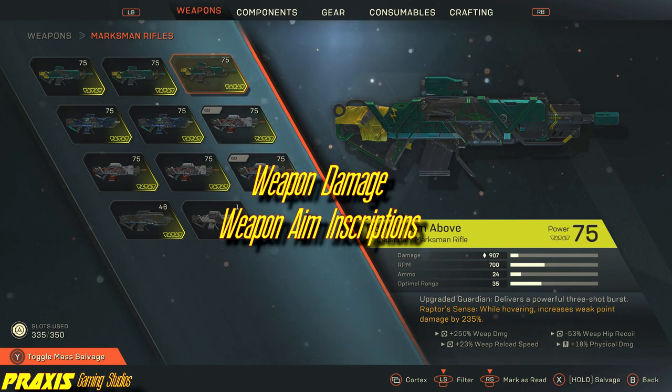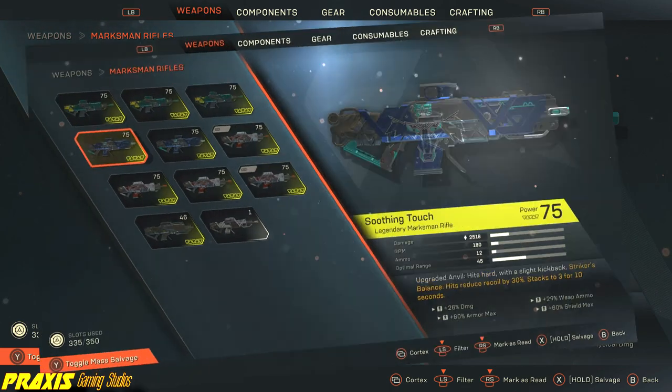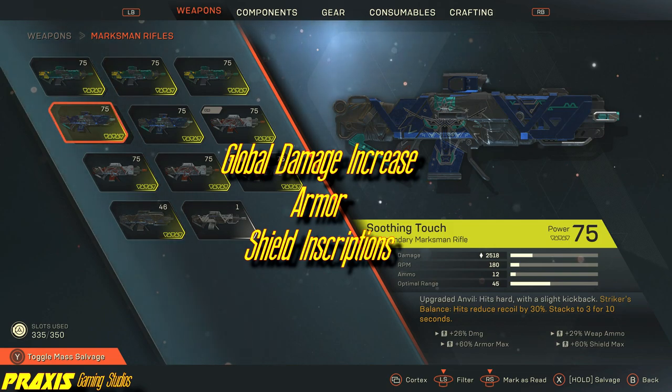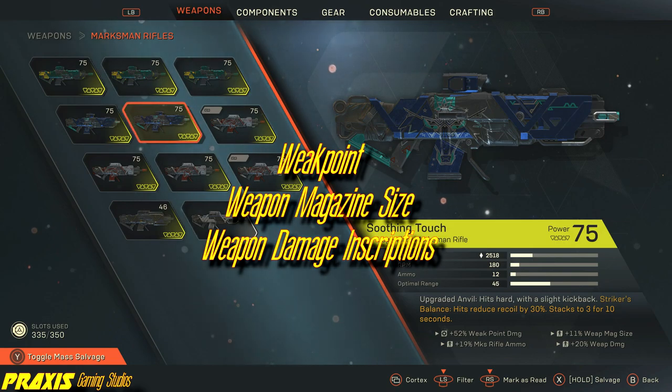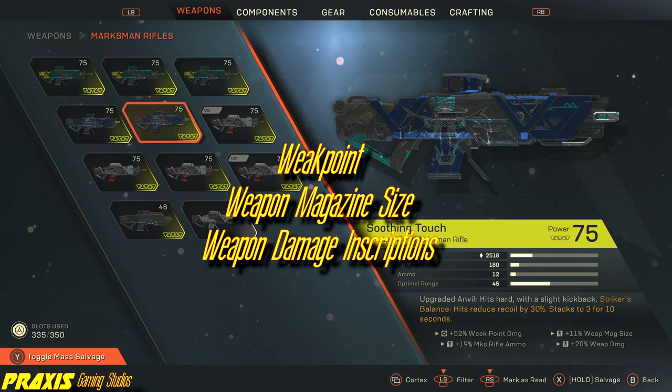Moving on to the Soothing Touch — the highest physical damage dealer in its class. To offset this high damage, there is high recoil. However, due to its inherent effect where successful hits reduce recoil, this disadvantage can be mitigated through well-placed and paced shots. Because the Soothing Touch boasts such a high base damage, utilizing weapon damage inscriptions coupled with global damage inscriptions are uniquely effective on this weapon.